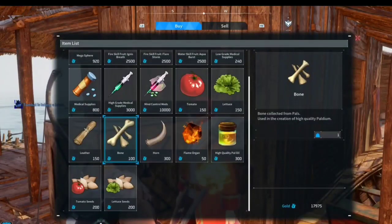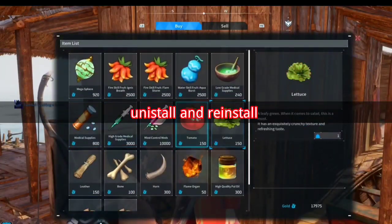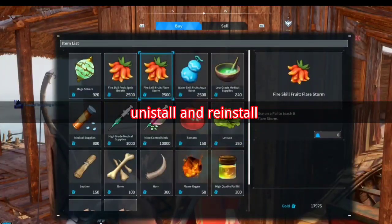7. Uninstall and reinstall — for Xbox, if all else fails, uninstall Pal World, power down the Xbox, and restart.